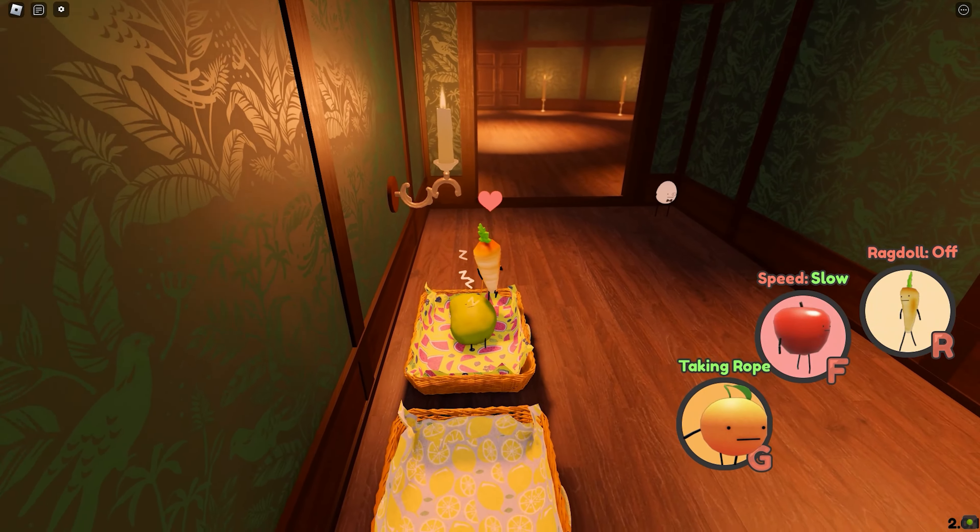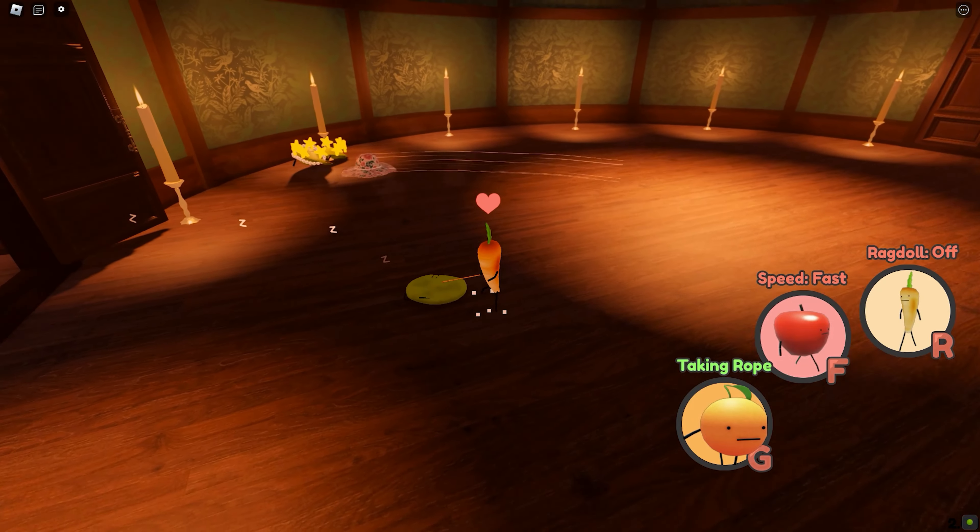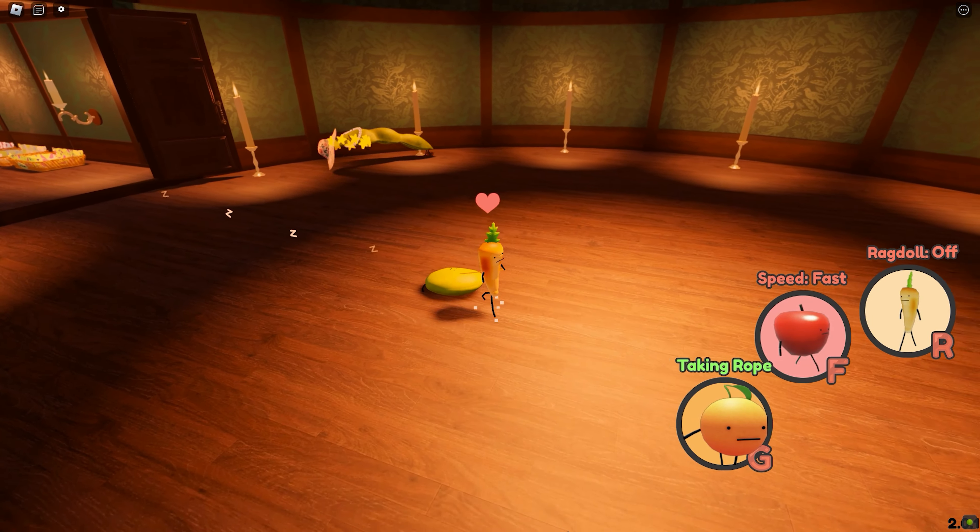Once you're in the washroom, look for the yellow stairs. Use these stairs to reach the toilet seat. Next, you'll need to drain yourself inside the toilet seat.